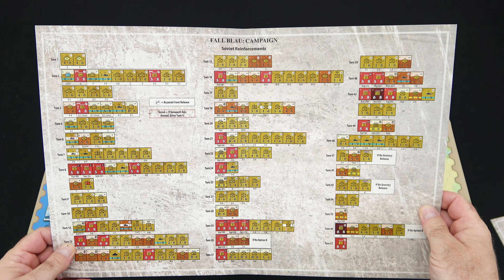Next we have the setup cards for all the scenarios. For the Axis, we have the Fall Blau campaign setup on the front and the Caucasus campaign setup on the back. Then we have the Soviets: to the gates of Stalingrad setup and reinforcement schedule on the front, and the Soviet setup for Operation Uranus on the back. Also included: the Axis setup for Operation Uranus, the Axis setup for to the gates of Stalingrad, the big fold-out for Axis reinforcements for the Fall Blau campaign, Clearing the Don Bend, the Soviet setup for the Fall Blau campaign, the setup and reinforcements for the Soviets for the Caucasus campaign, the Soviet setup for the Drive to Voronezh, Clearing the Don Bend, Nalchik or Janiski, and lastly the Soviet reinforcements for the Fall Blau campaign.